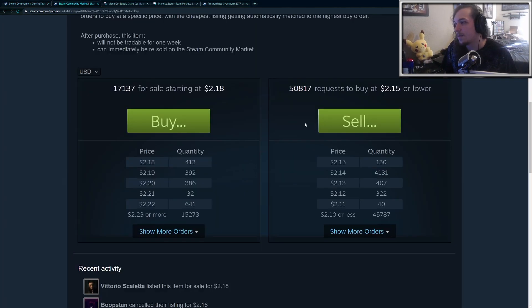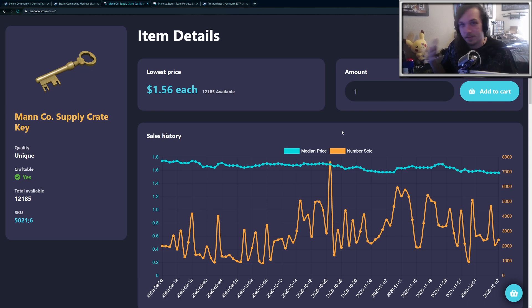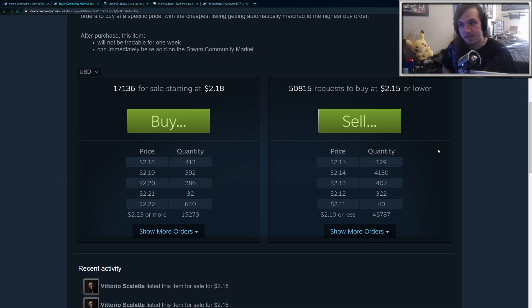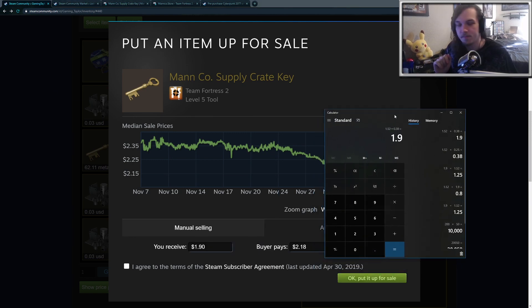So the moral of the story is: you purchase TF2 keys with a credit card or PayPal through this website for maybe $1.52 each, then you sell them on the Steam marketplace — the current price is $2.18, and after subtracting the fee, that comes out to $1.90. If you do the math, that is about 25% extra credit — it's basically free money if you are purchasing games.